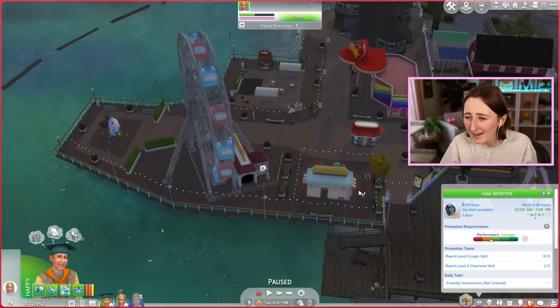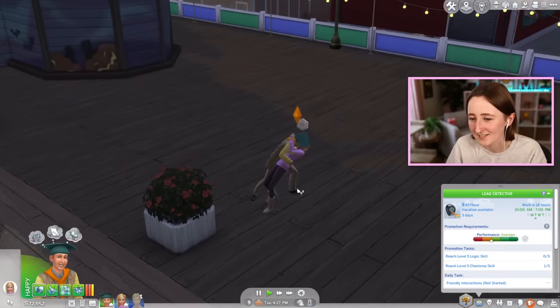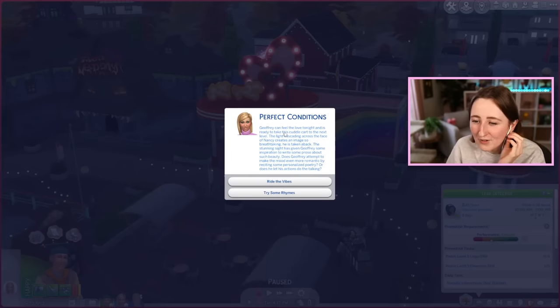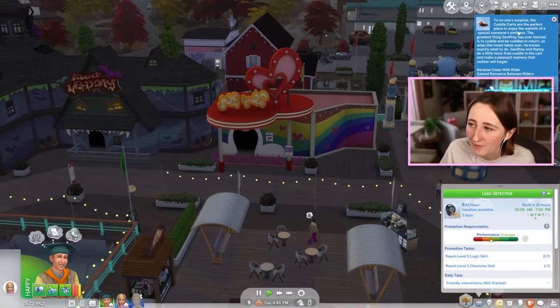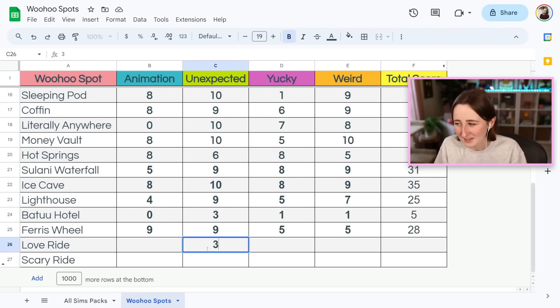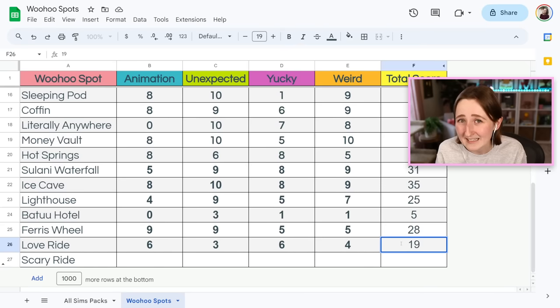Next we have the love ride, the cuddle carts. No one's really that surprised by the fact that you can woohoo in here — it's kind of expected. It's the exact same animation. Jeffrey can feel the love tonight and is ready to take this cuddle cart to the next level — the light cascading across Nancy's face creates an image so breathtaking he is taken aback. I don't know if anyone has ever thought that about Nancy Landgraab before. This one's not very unexpected at all — of all the places, the cuddle carts are kind of obvious. I'm giving it a six for animation because the story wasn't as good. This one feels yuckier than the Ferris wheel, and I don't really think it's weird, maybe a four for weird. So it's actually only a 19 out of 40 in the cuddle carts.